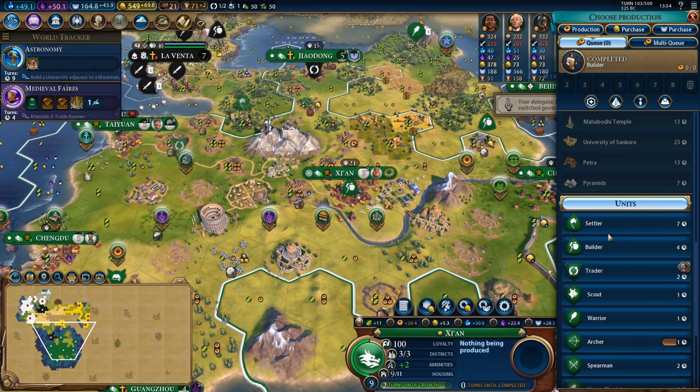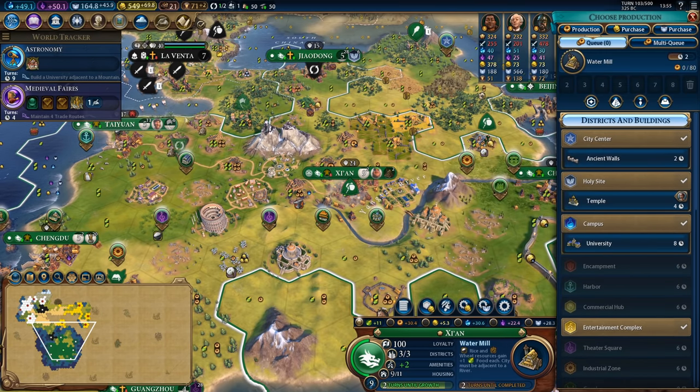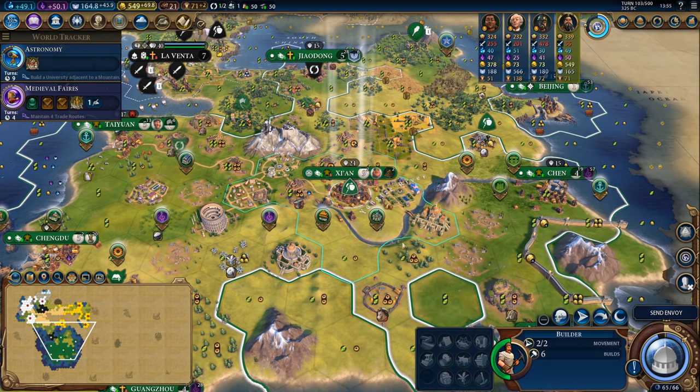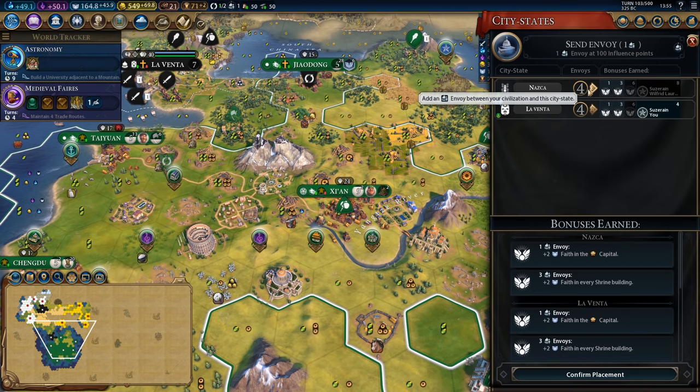Two turns until the capital ticks over and becomes a city capable of building a theatre square, so we're going to get to work on the water mill. My theatre squares have come out very late this game but I think we're set up for a strong game regardless. I think it's going to be an interesting game.